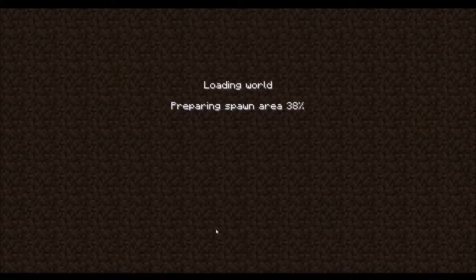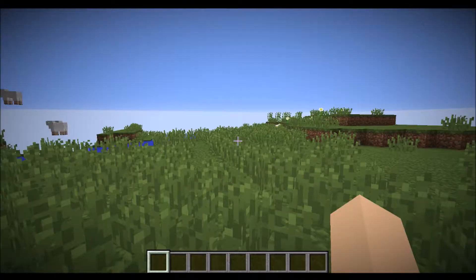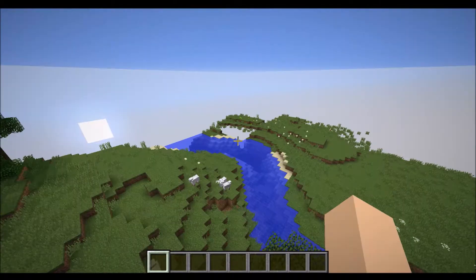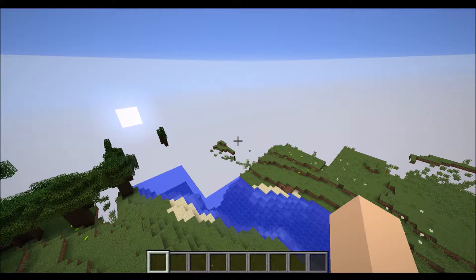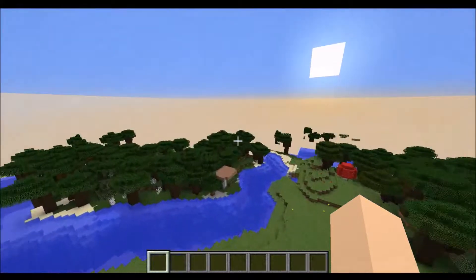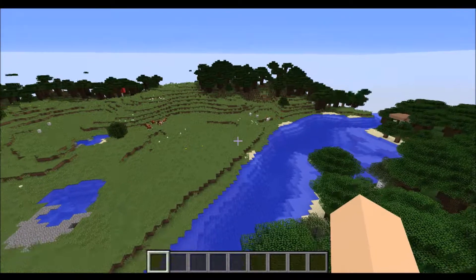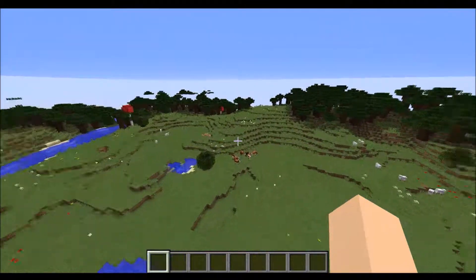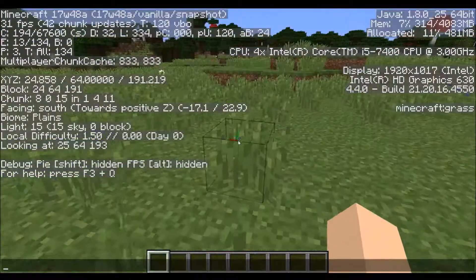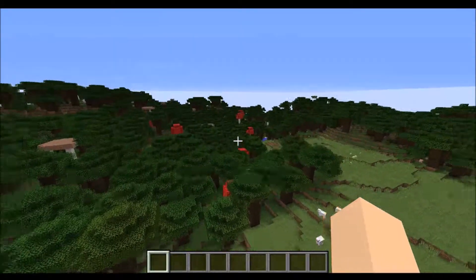I have not actually tried to generate a new world in this snapshot — apparently we have to prepare spawn areas now. I know it's always done that in the past, but it's never displayed it, and I think that's a really neat thing. World gen actually looks pretty normal. I just want to fly around and load in some chunks. Chunk loading seems slower, but that could just be because I'm without Optifine with all my graphics settings turned up. We are on snapshot 17w48a, so now I'm going to go backport it and see what happens.